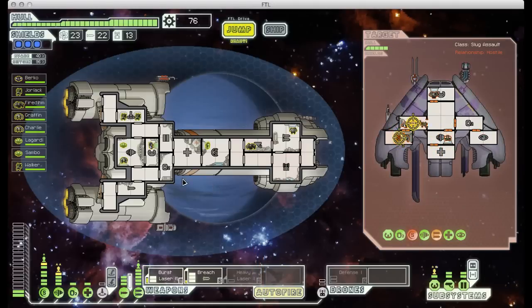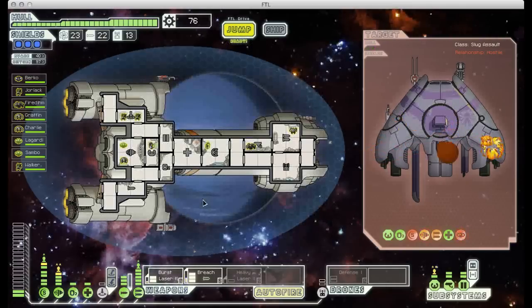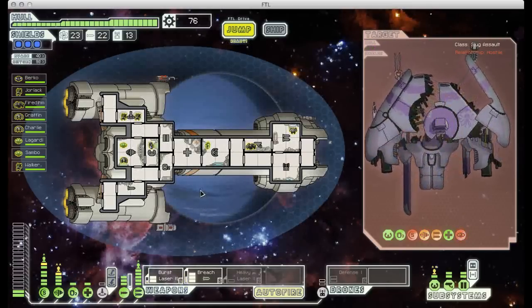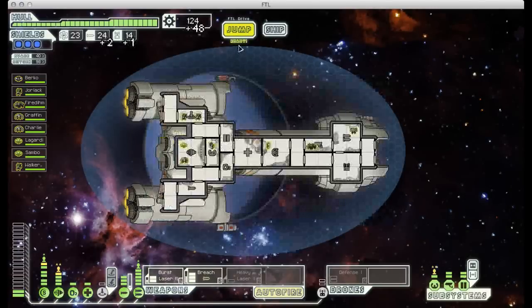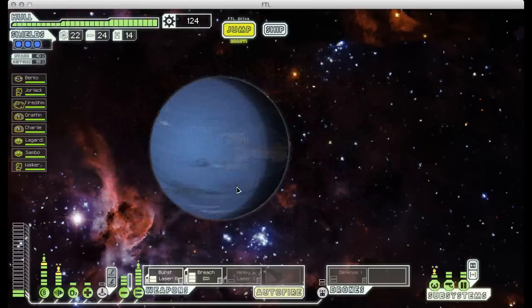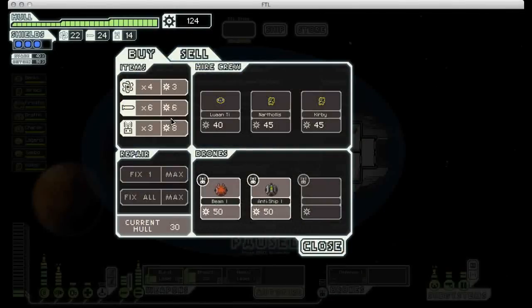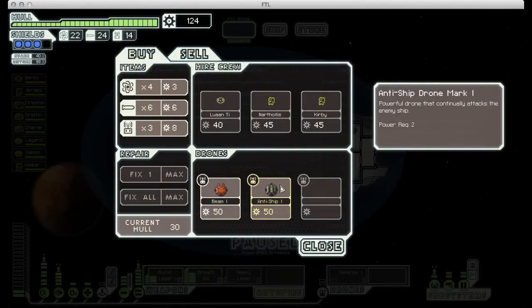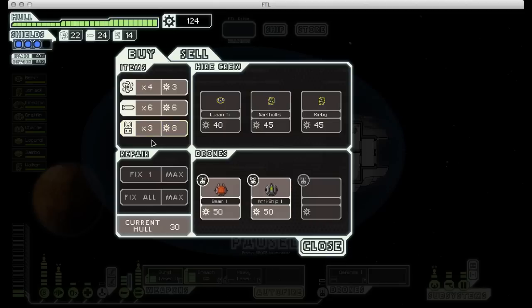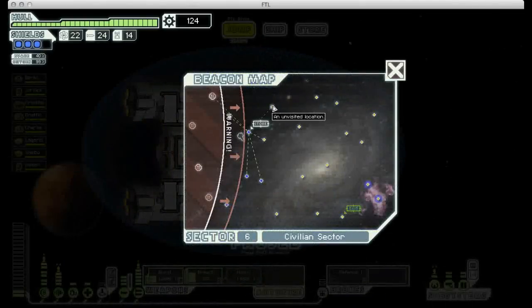Thankfully I'm getting lucky with my missile launcher and it's not missing very often. He's trying to jump away now and offering surrender, but too late. We get some decent scrap out of that. I will make it to this store in time — let's see what they've got. Beam or anti-ship drone — neither one of those is going to be particularly useful. I'm pretty much good on other supplies, so I'm just going to have to jump away, unfortunately.